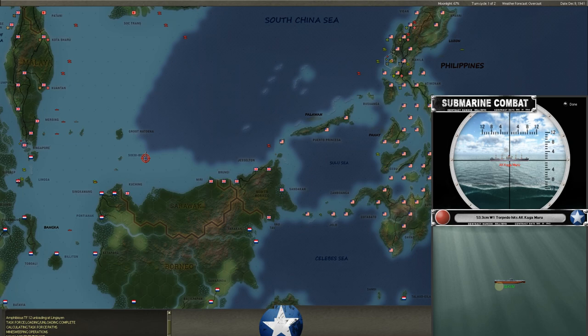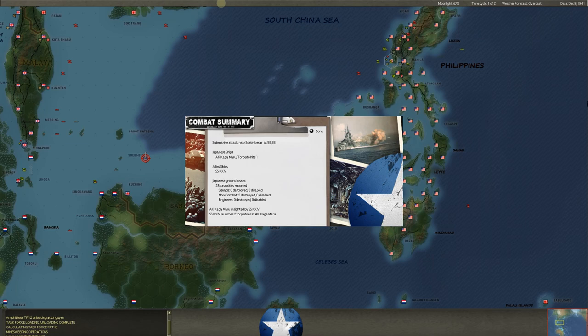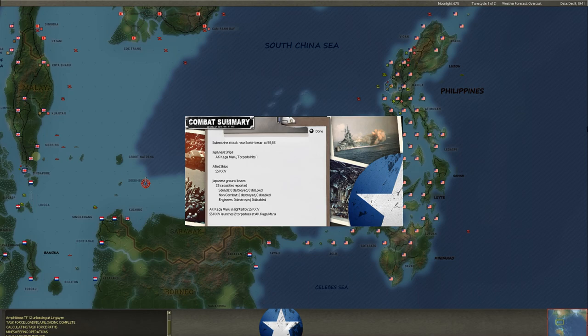We've got some submarine action — this is actually our Dutch sub, the SSKXIV. We got into one of his cargo ships, the Kagamaru. If you're not familiar with the game, you can see all this Japanese activity moving over here — he's coming in strong for Malaya, as he should. The point is the Dutch subs are so superior to the American subs for causing damage; they're very good at the start of the game. We got into an AK cargo ship with our Dutch sub and caused 28 casualties. The animation said critical damage, so the Kagamaru may go to the bottom.